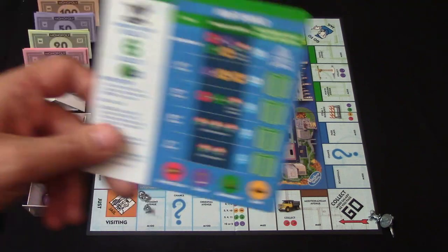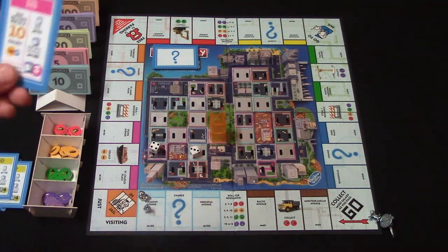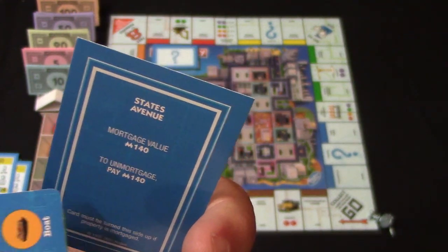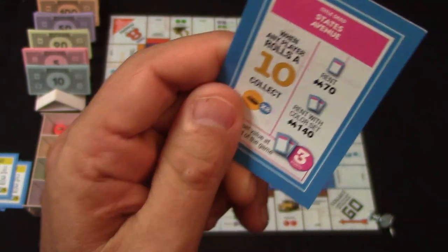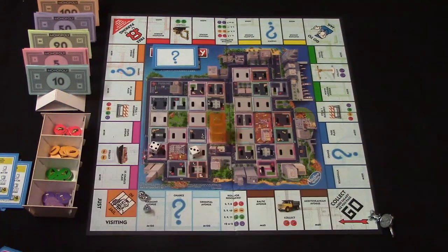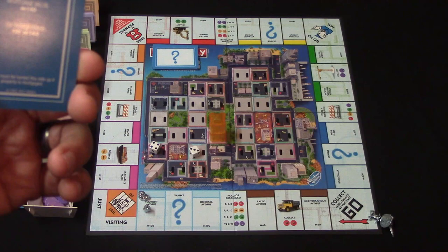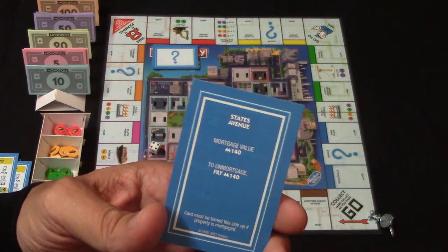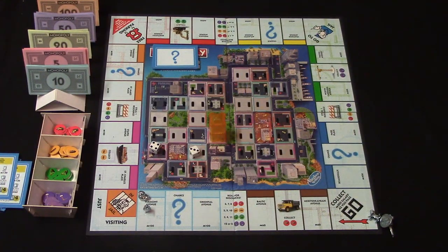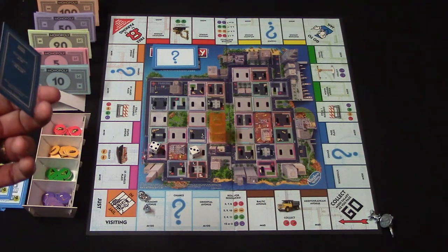After your turn it goes to the next player and they repeat this process. If you land on a space and can't pay, you can mortgage the property by turning it over — this gives you the mortgage value. If you'd like to unmortgage the property later you pay the bank, for example $140, and turn it back over. With mortgaged properties you cannot collect rent or resources on them. However, resources and increased rent can be collected on unmortgaged properties in a color set. If you've mortgaged all properties and still can't pay, you're bankrupt and out of the game. Whoever bankrupted you keeps the properties or repays the mortgages; if you owe the bank, all properties return to the bank, mortgages are canceled, and any kept chance cards go to the bottom of the deck.